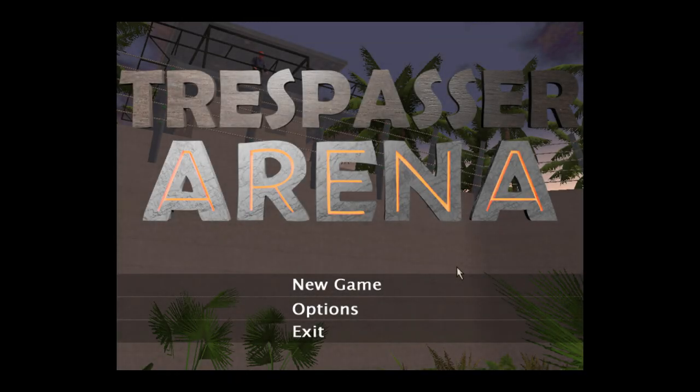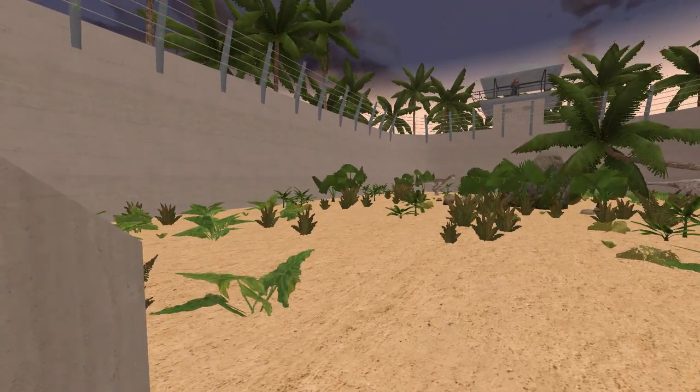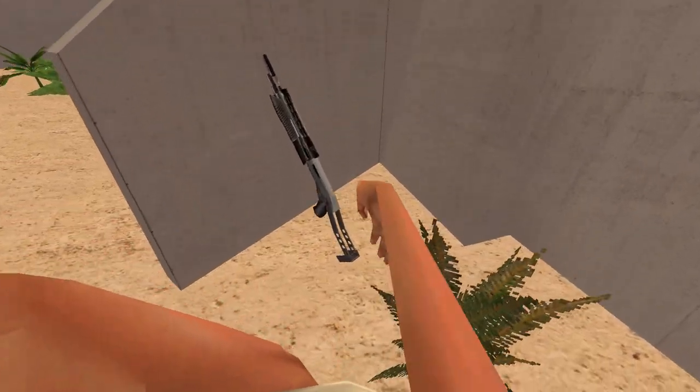Hold on — after having recorded the video months ago, a final version of Trespasser Arena was released in December. No shade on the creator, but it's a little disappointing because he decided he wanted to just have a map completed to his name, so he scaled back the initially ambitious idea, cut out the other arena and the hub, leaving it with just the raptor fight in the raptor pen and this main menu. So it's very much the same as the version I just looked at, but this is the whole map now.